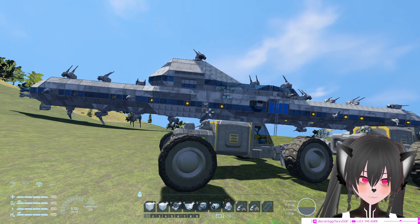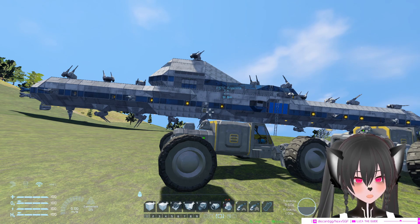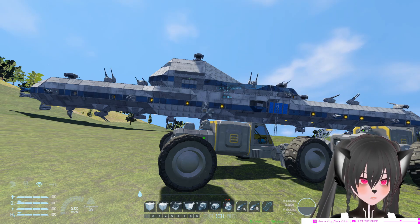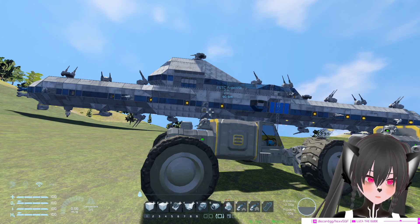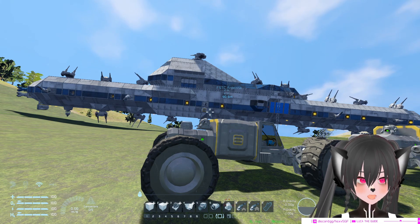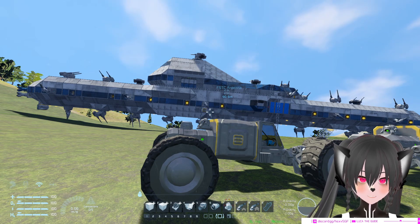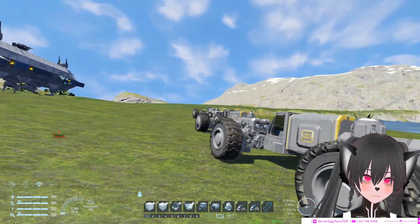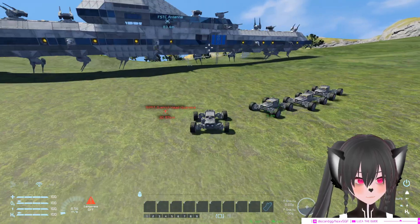You probably already know that having subgrids on your ship is not always the best idea. So if you want more stable ways to put rovers on your ships, these are the most efficient ways that won't cost you too much PCU and won't clank as much. So the first way of putting rovers on your ship is actually cheaper than you think.